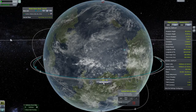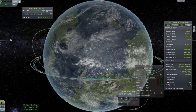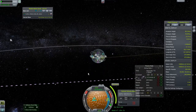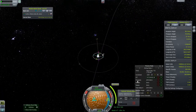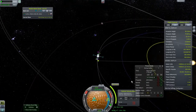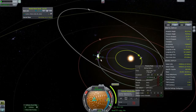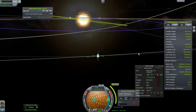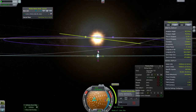And now I'm just setting up a maneuver node where you would normally do it to do a transfer. But notice I'm not setting it up at any particular place and I'm not trying to get the Delta V to any particular number, but I know it's right around 2,000 that you have to be. I'm looking here and noticing that it connects with Moho's orbit fairly well, but I could do better obviously. I could also tilt it.